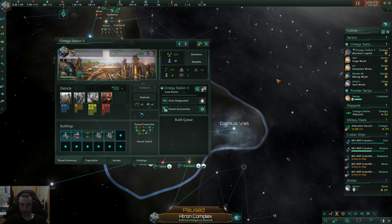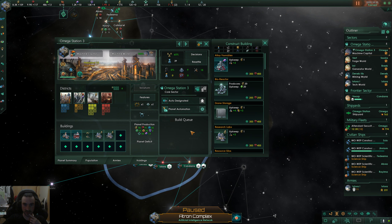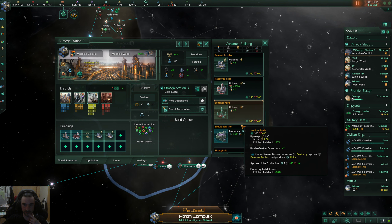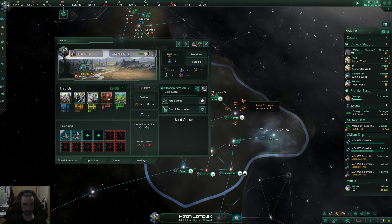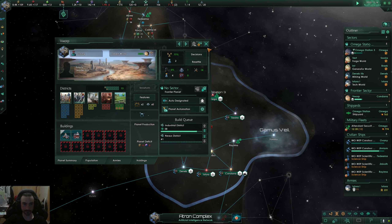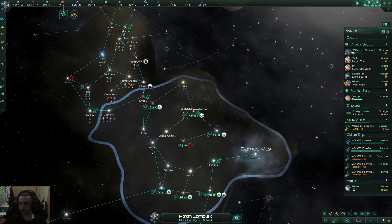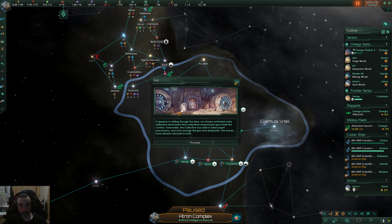Before we move on, let's build this simulation center here to try and negate that. Most of the other planets have plenty of jobs on them to be filled.